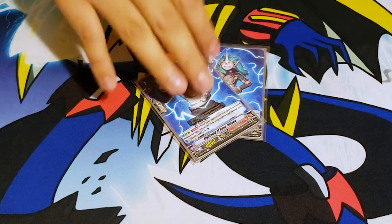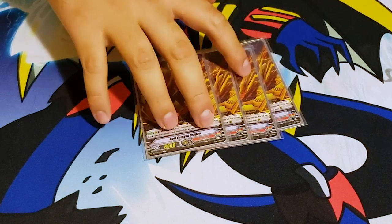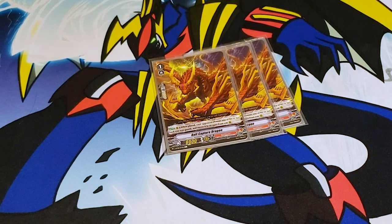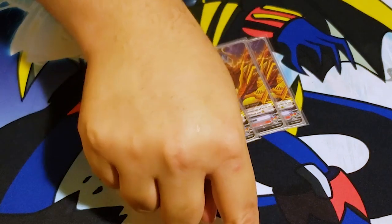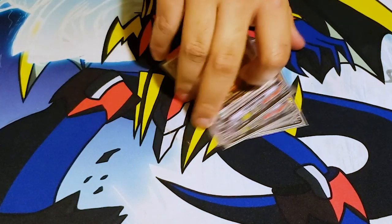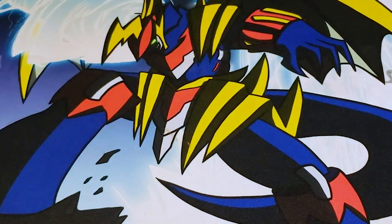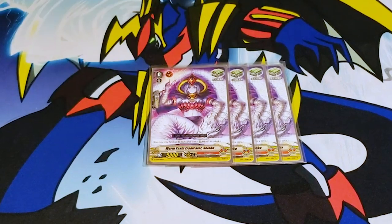2 Hell and Out Counter Charger. And one of my favorite cards in this deck: Bolt Capture Dragon. When it's placed, your opponent chooses one of their back row rearguards and moves it to an open front row rearguard circle. That way you get rid of those pesky boosters.